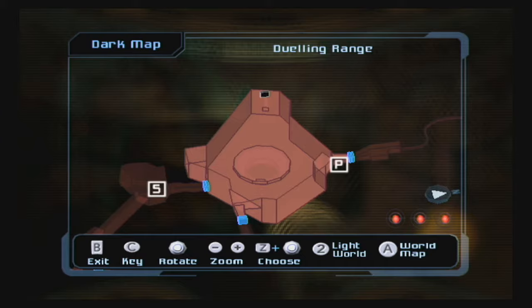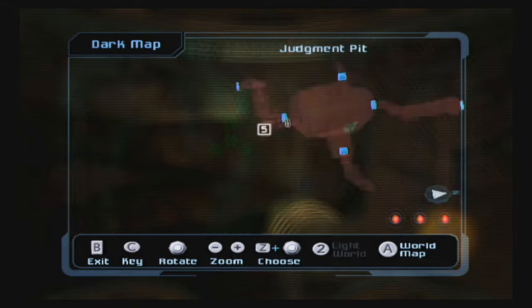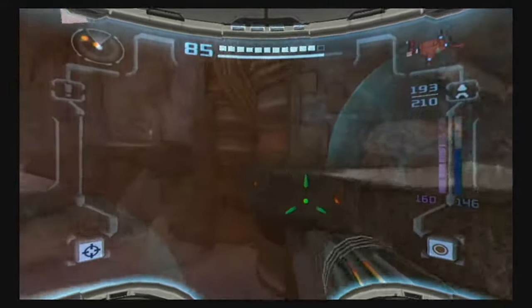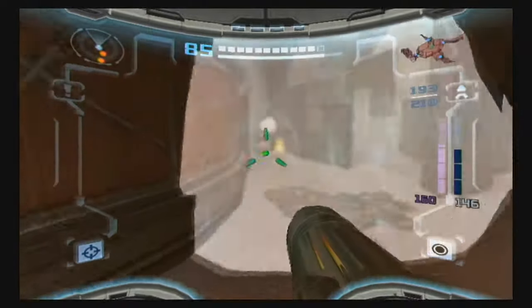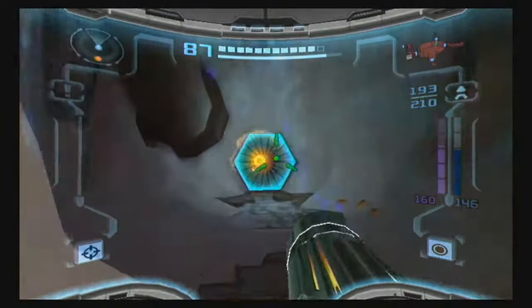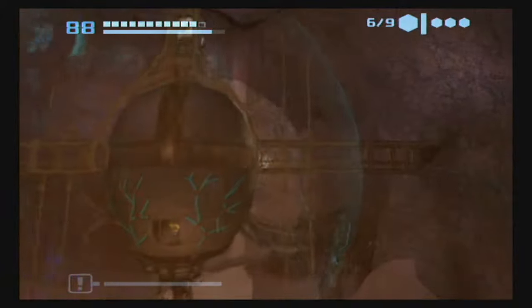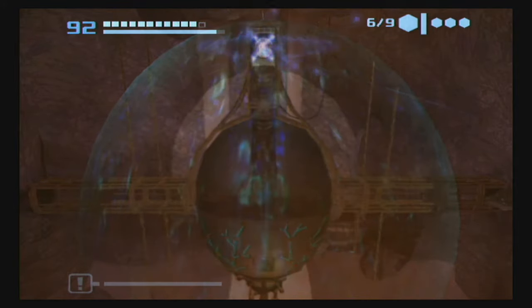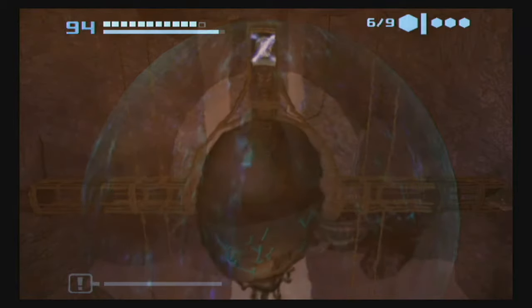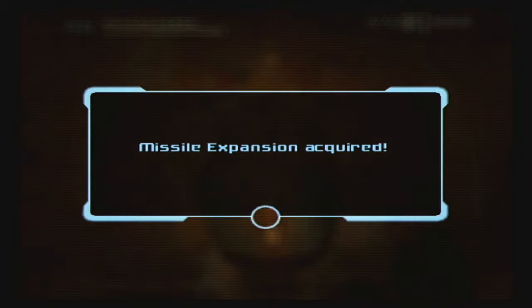I think we want to head towards the dueling range. Let's jump down. There should be an expansion in this room that we were not able to get before because we did not have the Spider Ball. We need to hit this bomb slot — it will rotate it, the expansion is at the bottom, and we'll just fall down.